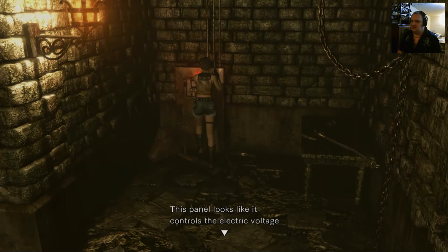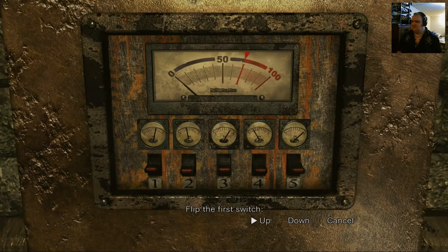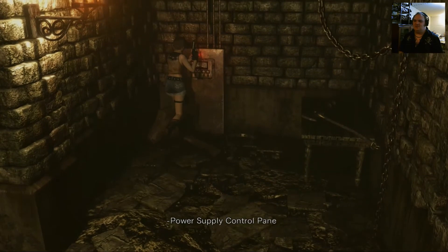Power supply control panel. This panel looks like it controls the electric voltage in the room. Adjust the panel? Sure, why not? Flip the switch. Down. Flip the second switch. Up. Third switch, up. There we go. Fourth switch is obviously going to be up. And up. Did it work? I'm assuming by the fact that the light is red, that means it did not work.